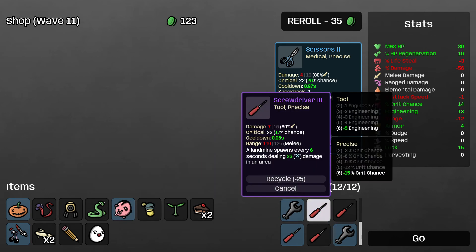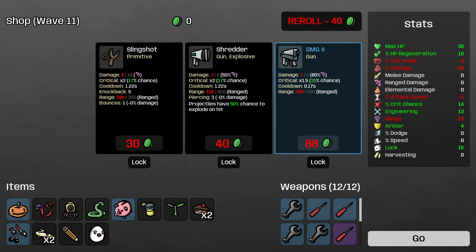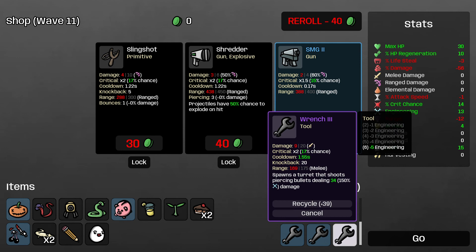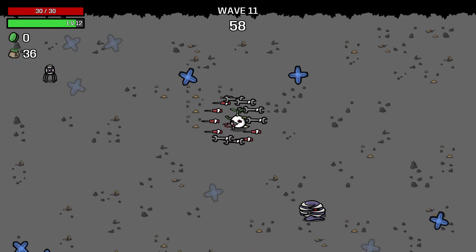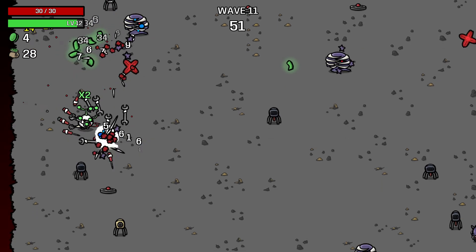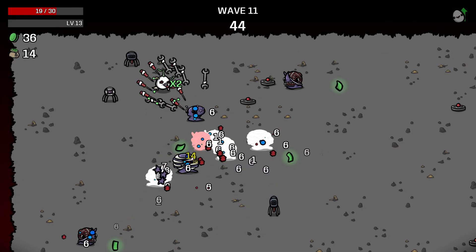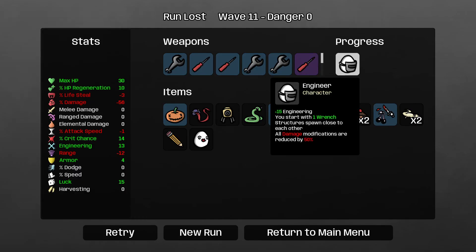We constantly spawn 7 turrets and up to 6 mines. Spawns a turret that shoots piercing bullets, dealing 34 damage — 150% of our engineering. That is pretty dang good. We are completely out of money now. So this is the piercing turret — dealing decent damage with decent attack speed. It could be better than decent, gotta say. Oh shit — they didn't die as fast as I hoped. That was an interesting run.